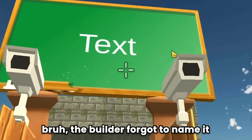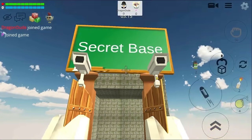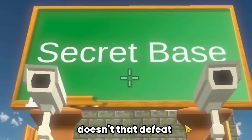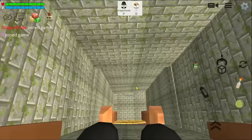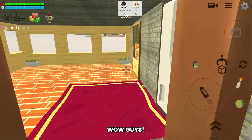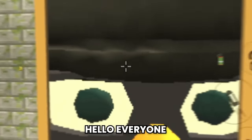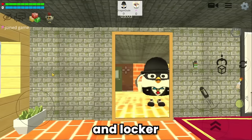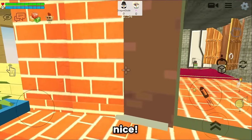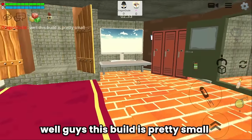Wait — the builder forgot to name it. If I name it 'secret base', doesn't that defeat the purpose of it being a secret? Anyway let's tour. There's a big mirror, a computer, and a locker. There's a door to the outside and a portal.